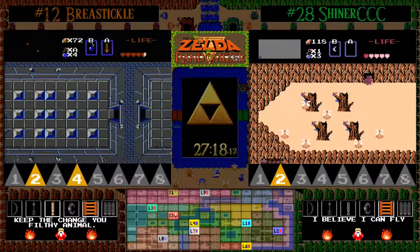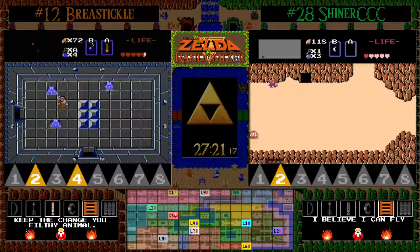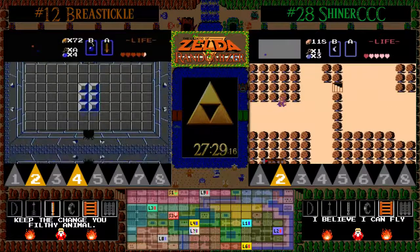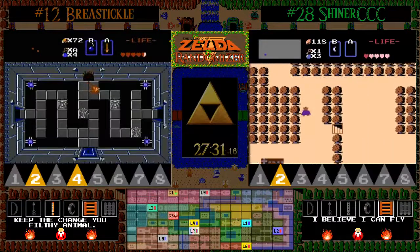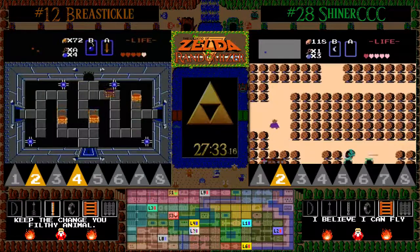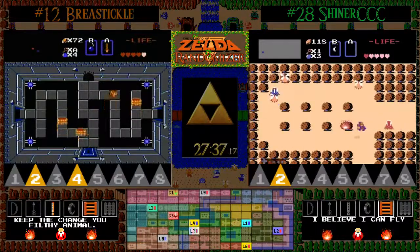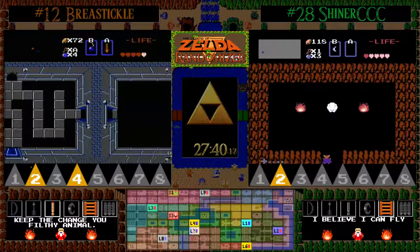Shiner finding more money, but he was hoping to find the sword. However, BT has picked up a heart container giving him five hearts and a 66% theoretical chance of finding white sword, but we know white sword is in a very inconvenient spot. That could be a moot point if the second item here in one is the power bracelet.